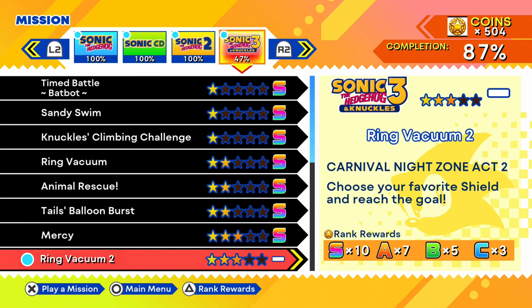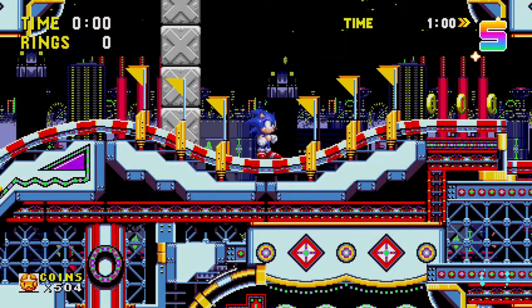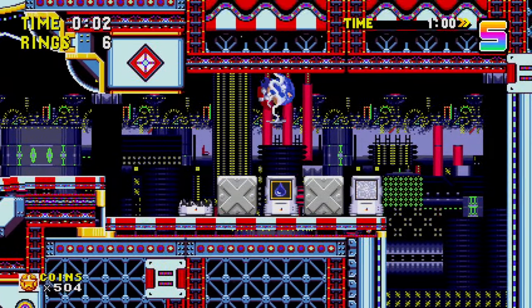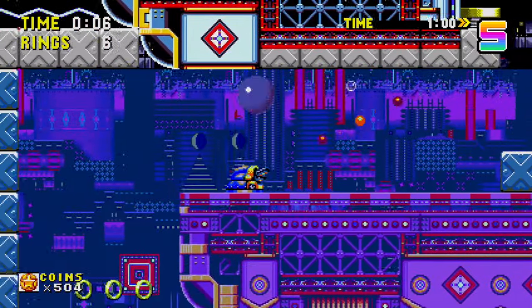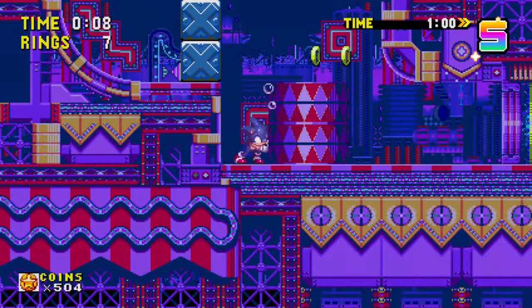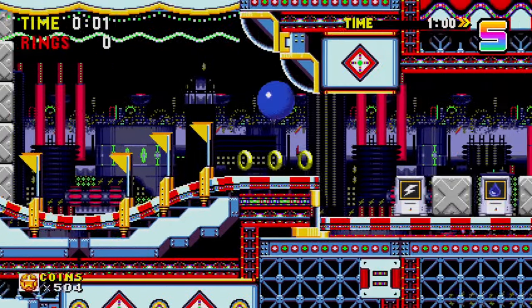Now we're into Ring Vacuum 2 in Carnival Knight Zone Act 2. Choose your favorite shield and reach the goal. My favorite one is typically the lightning one. We just got to reach the goal — we just can't get hit or squished or any of the variety. And I got squished. Let's try that again — there's our first sort of fail.